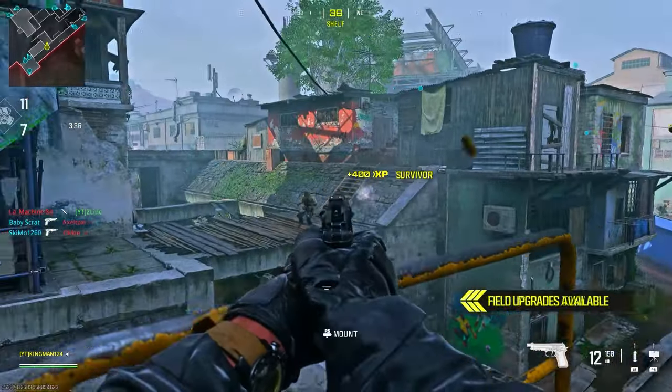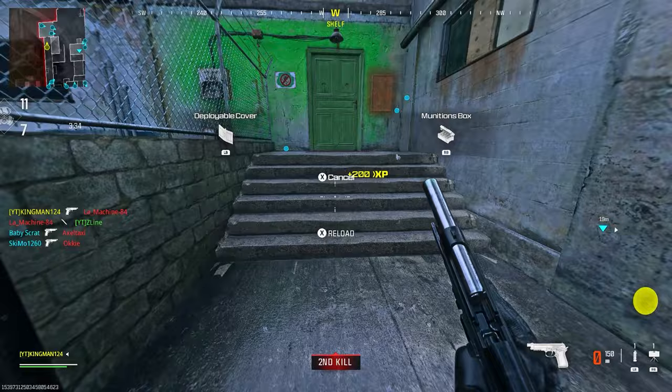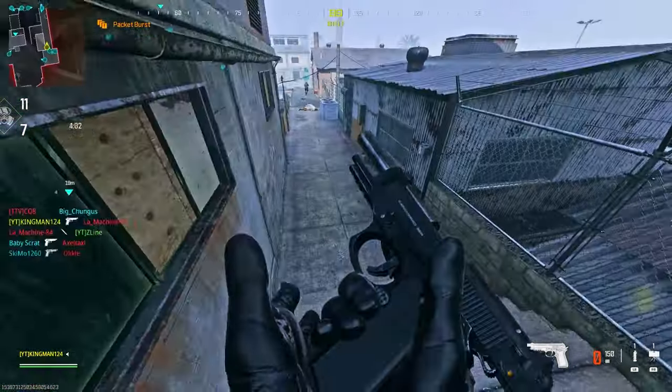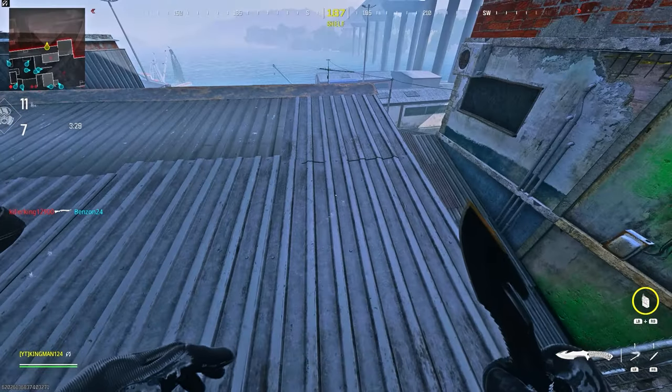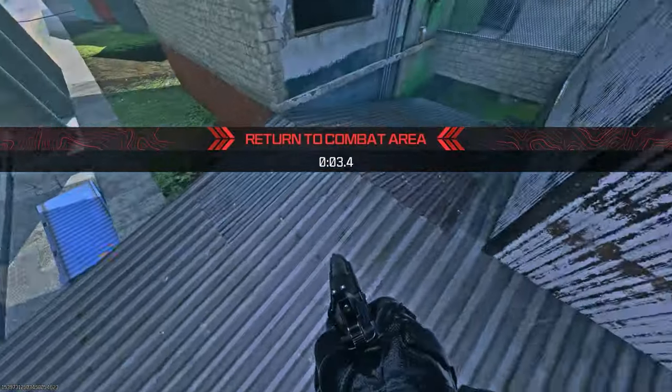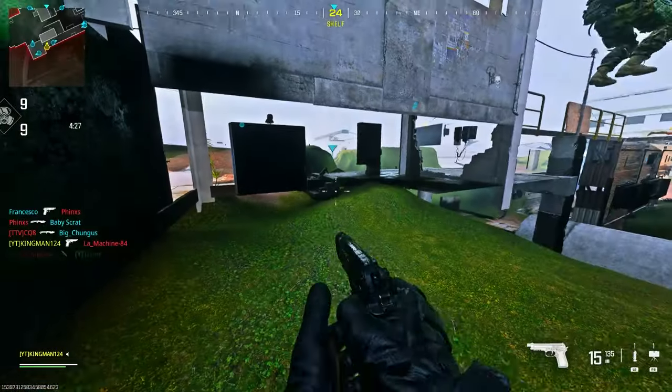All you want to do is make your way to my location. You want to have a barricade — this is actually the after-patch version for underneath the map on Underpass. Place the barricade exactly where I do, run and jump on top of the shed. What you'll notice is they've left a gap where they patched the glitch but forgot to patch up that gap.